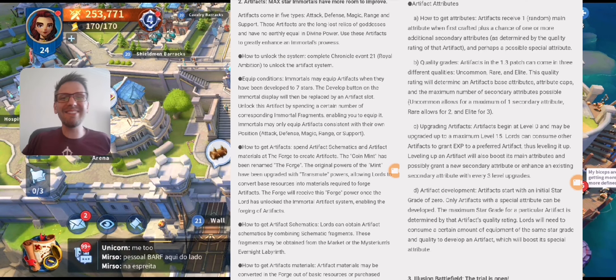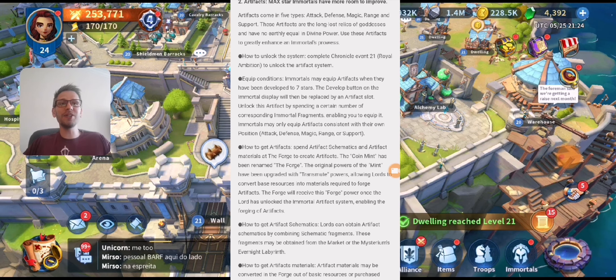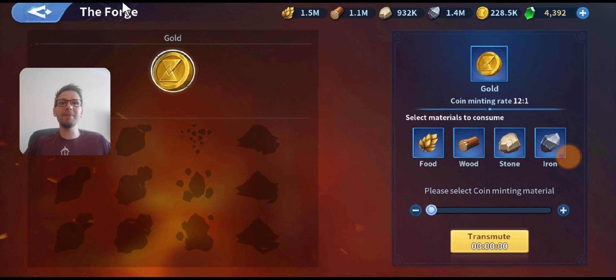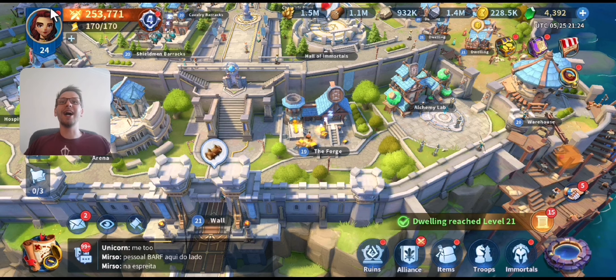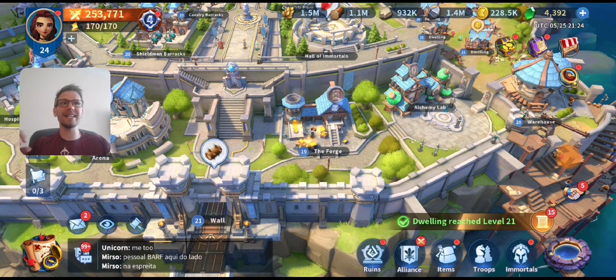The second update is artifacts. These are things you can add to your Max Star Immortals — it's a late-game thing. They come in five types: Attack, Defense, Range, and Support. These are artifacts you can get by creating them in your forge. The forge is where you'll be creating all your artifacts, and they will get different attributes based on how good the artifact is.